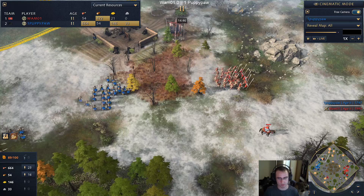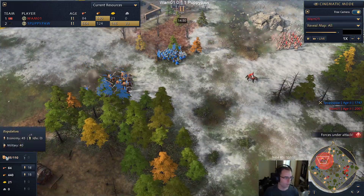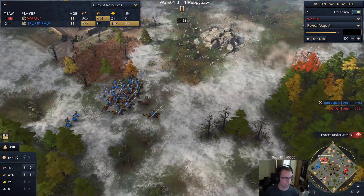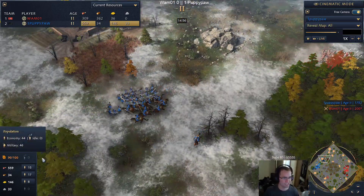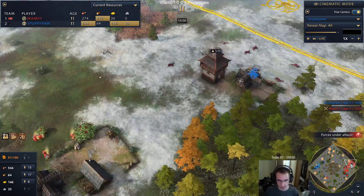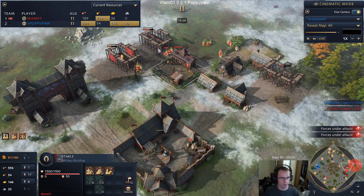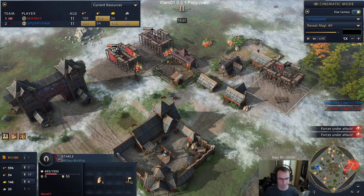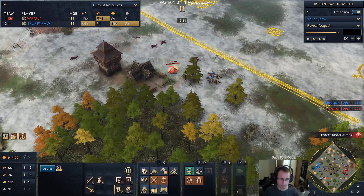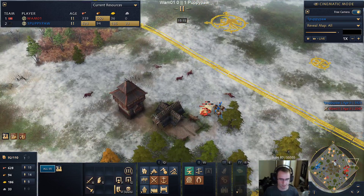Despite losing a lot of villagers, Puppy did an excellent defense there - I saw the chat saying he was out but he held the push. Now he's pretty even: 43 villagers for Puppy, 45 for Wham. Wham does have 39 army to Puppy's 46, so this has actually turned into a pretty close game. The only advantage Wham has right now is his eco has been undisturbed for the most part.